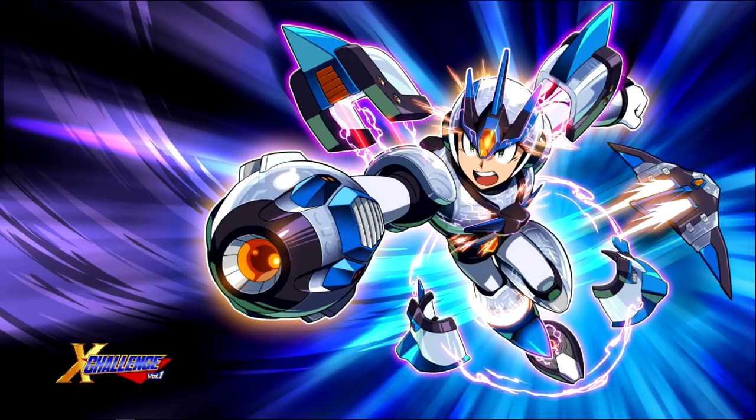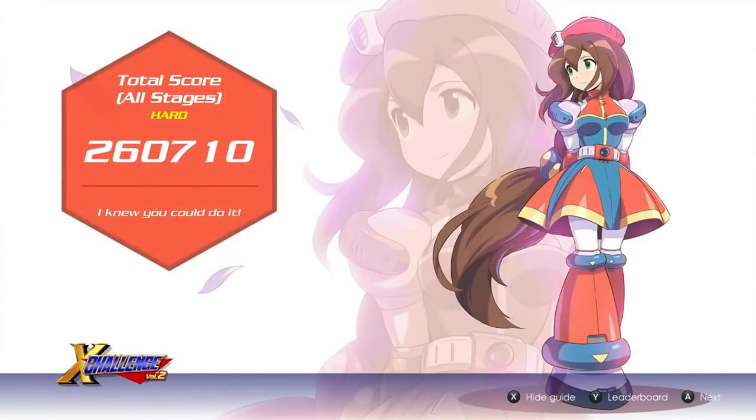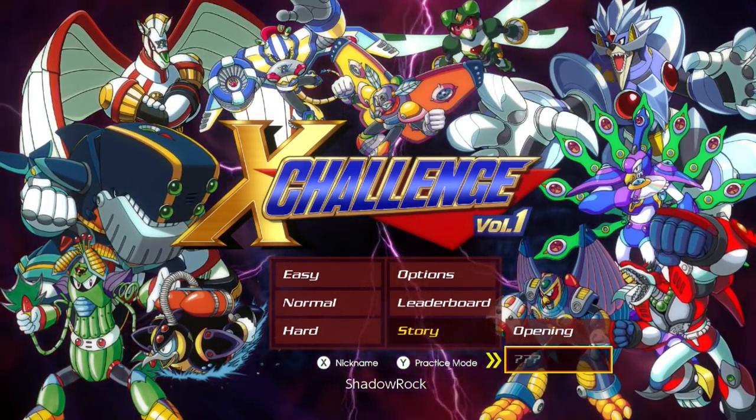When you beat X Challenge, you get an assortment of different secret images too. For beating easy mode you get a picture of X in his X Challenge armor, which looks really nice. For beating normal mode you get literally the navigators in bikinis — at least they have lines drawn on them so you know they're still robots. For beating hard mode you get a nice picture of Iris — all the new Iris artwork in Mega Man X Legacy Collection is really pretty.